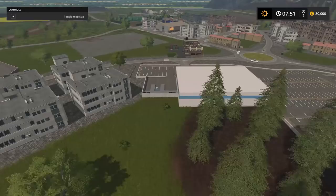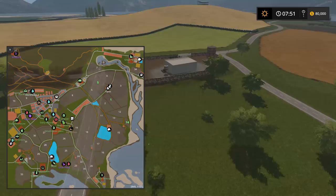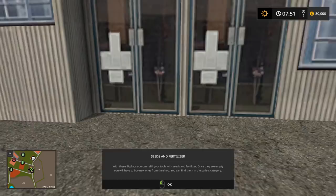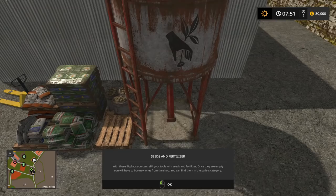Heading over to the agro shop now — you can make seeds and fertilizer here. There's a place where you pick it up. Look at how real that looks — the detail is fantastic. I love all that little detail, it just adds so much flavor.